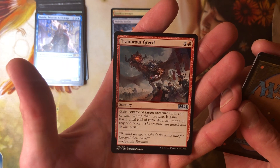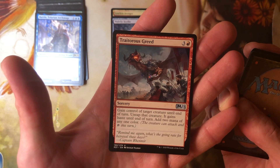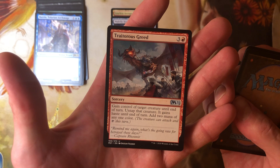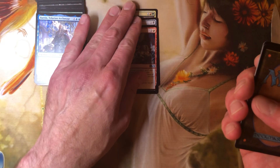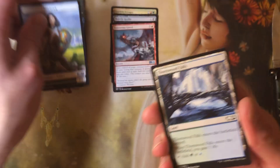Traitor's Greed — three and red, a sorcery that says gain control of target creature until end of turn, untap it, it gains haste until end of turn, and then add two mana of any one color. I guess that's just a better steal-creature card because you get mana out of it.